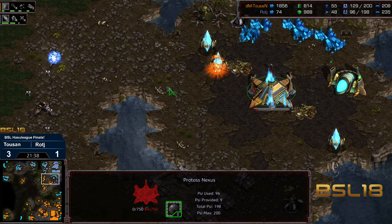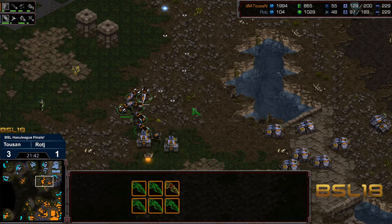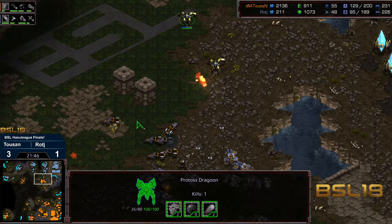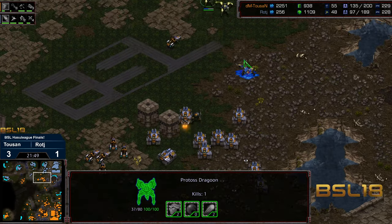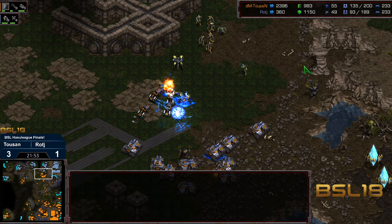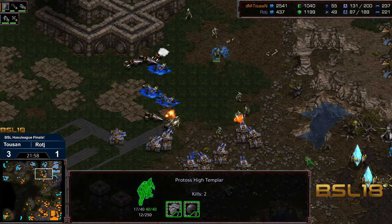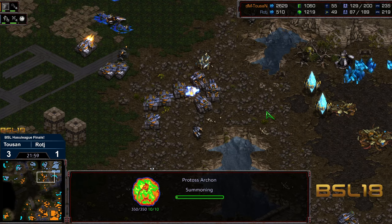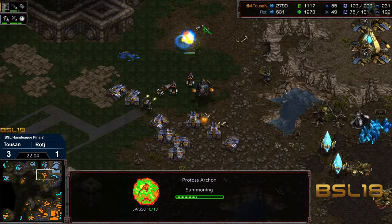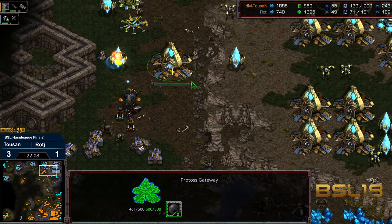So Tucson is going to bleed out another base and he's down a significant amount of supply. More high templar getting picked off, Tucson now barreling in. He very nearly has the entire natural expansion enclosed. Workers did somehow manage to make it out for Raj, which is important, but he doesn't have additional gateways out there — and there's the GG.